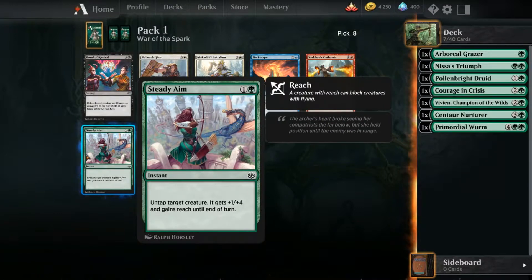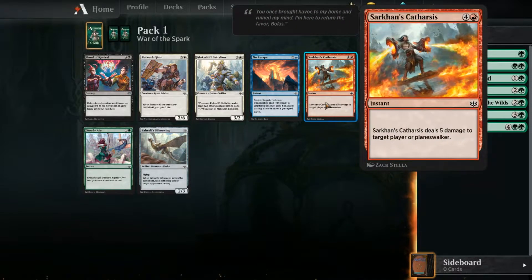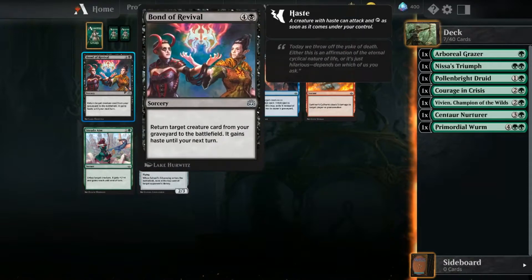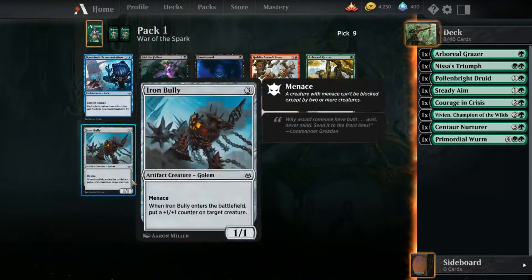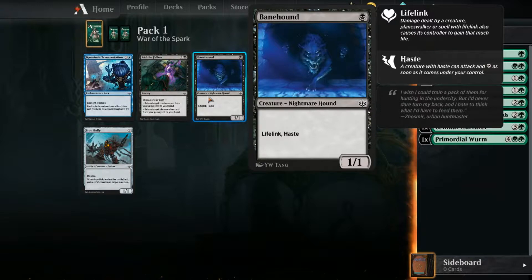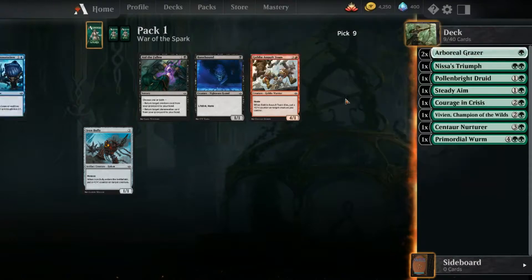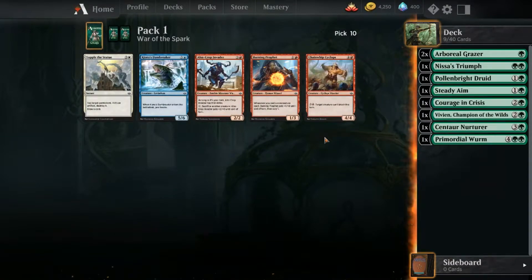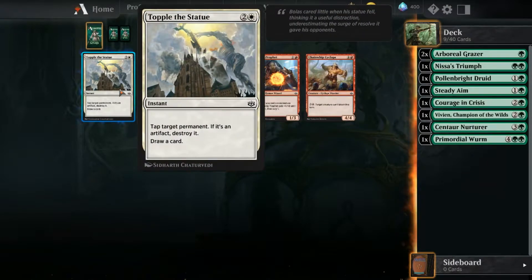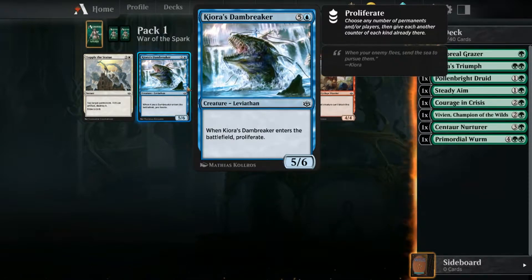Steady Aim: untap target creature, it gains reach - that could be helpful in certain situations. There's a card with lifelink and haste, which is actually a really deadly creature. When it enters the battlefield, put a counter on target creature - that could help me with proliferate. I'll choose that. Maybe I should go blue because that seems to have the proliferate ability too.